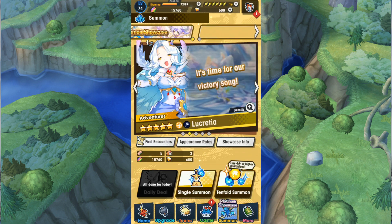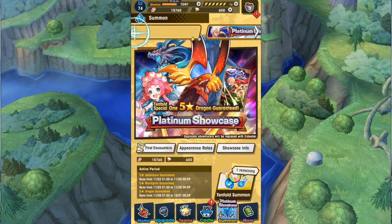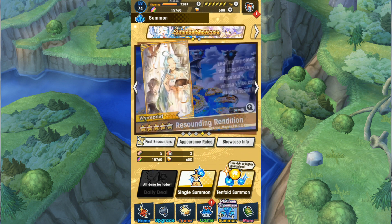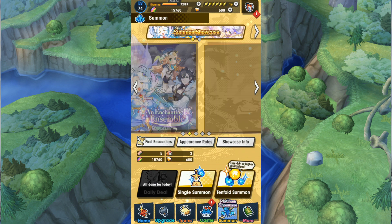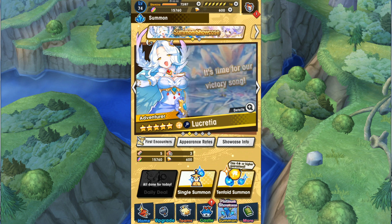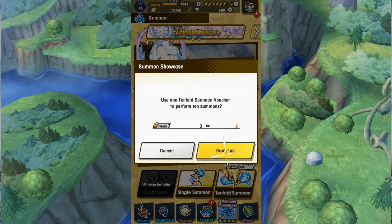Hello everyone! Welcome to this Dragalia Lost summoning video! Today we'll be summoning on whatever this banner is, because I heard there's a 4-star Luka Wyrmprint in it. It's not displayed here, but I'm gonna go for that! And I hope I get it in whatever resources I have to use here. So, without further ado, let us begin.